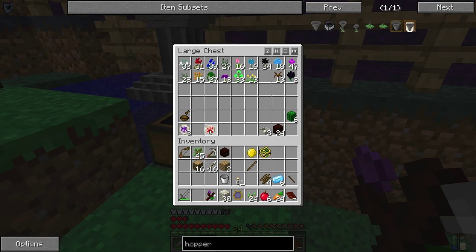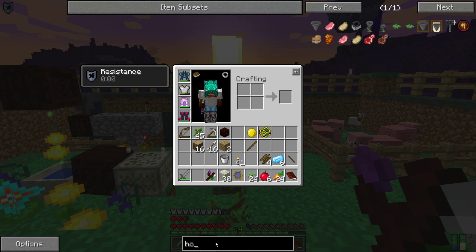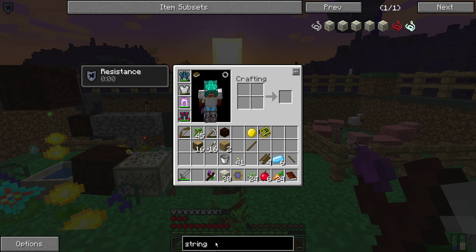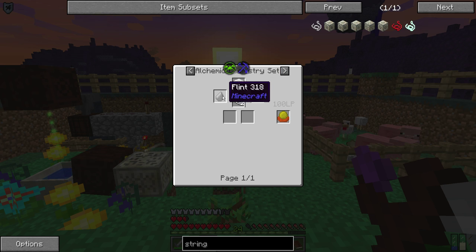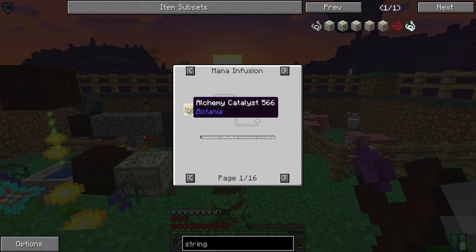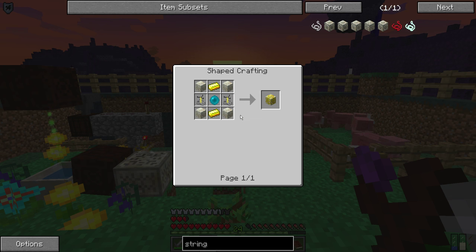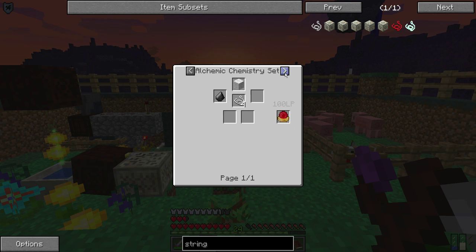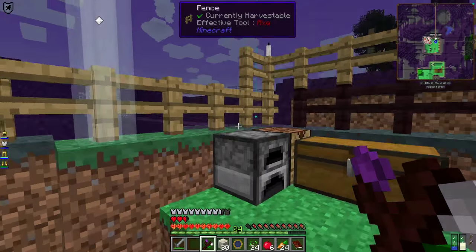We need to figure out a way to get some string. There are some means of getting it that aren't the norm — we can craft cotton if we find any, or there's mana infusion, but we'd need an alchemy catalyst. An alchemy catalyst needs brewing stands, and brewing stands means a trip to the nether. So that's going to be a while — otherwise it's kill spiders, and with all this purple slime there aren't many spiders out here.